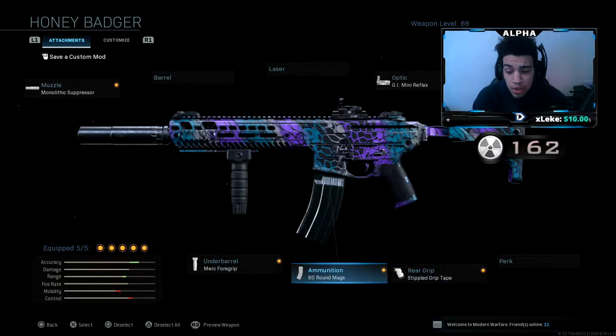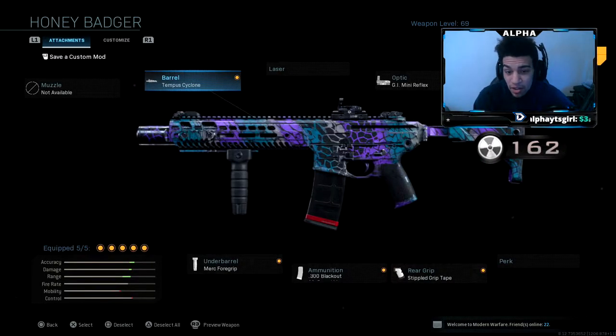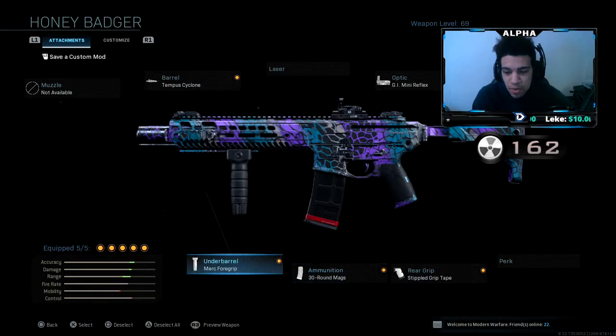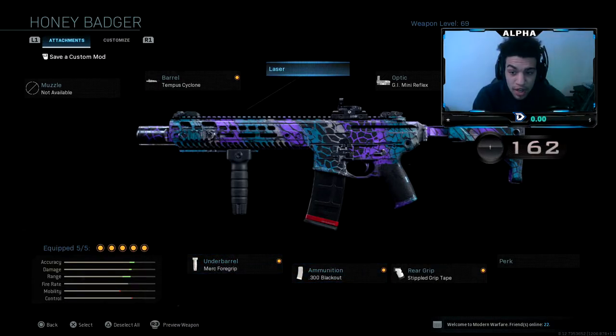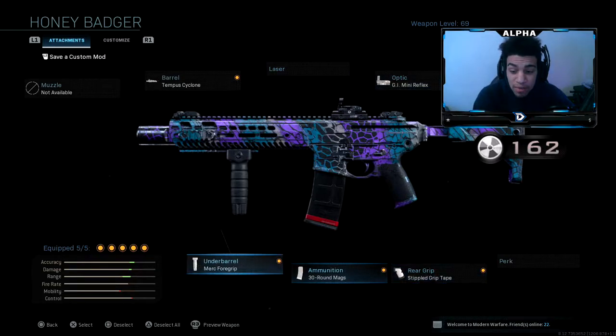If you guys also want to try out this class setup, you're going to throw in the blackout round mags — get rid of the monolithic suppressor and throw in the tempest cyclone. Now this is my honey badger class setup. I was originally using this, but I was playing shipment and I kept running out of ammo. After that, I changed up the class setup, and your boy dropped three nukes in one game. That's the gameplay you guys will be seeing. I also dropped 184 kills in that game — I was actually running around, not just spawn trapping kids, which is pretty dope.